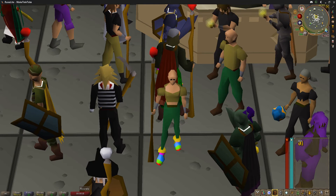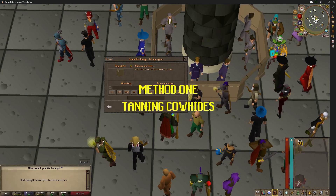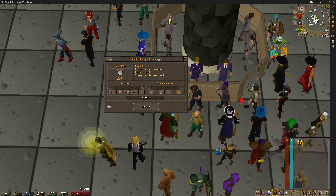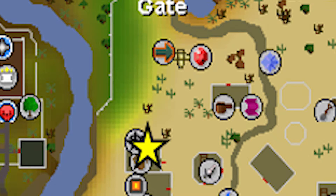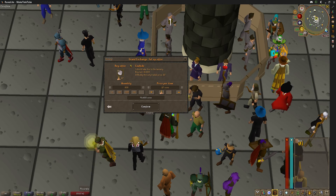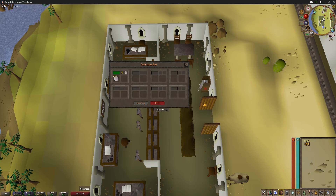For the first method, we're going to be buying cow hides from the Grand Exchange and then tanning them at the tanning guy in Al Kharid, which is here on the map. I'm just going to put in an offer for some cow hides and then make my way down to Al Kharid to get ready to tan some hides.